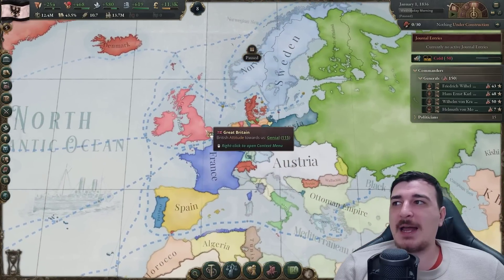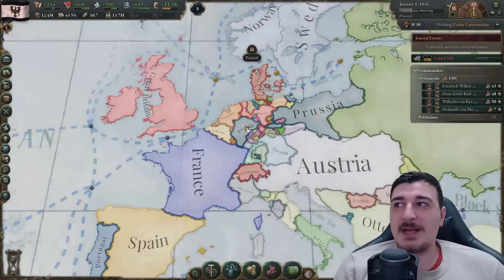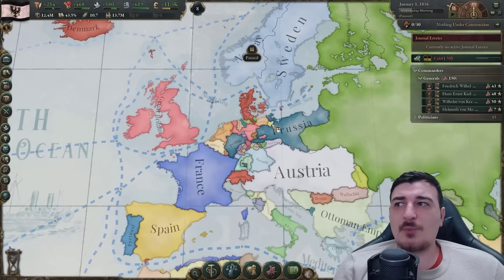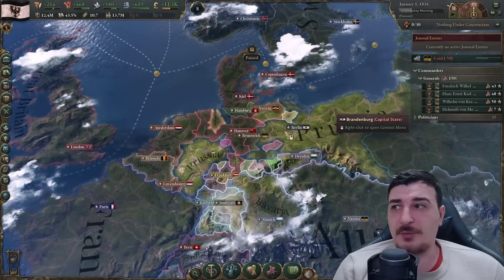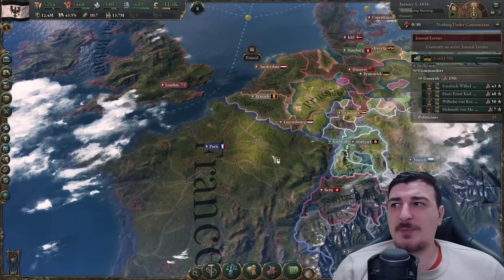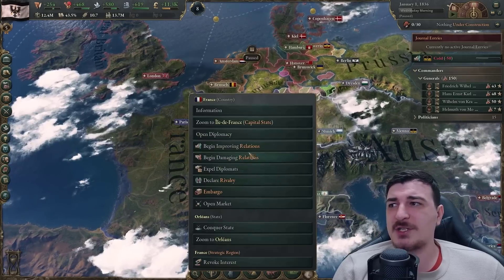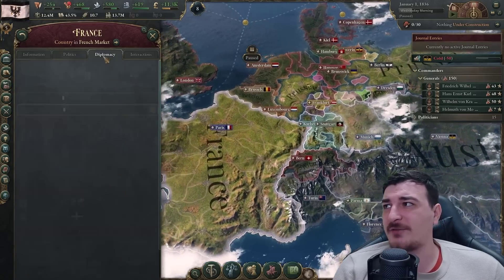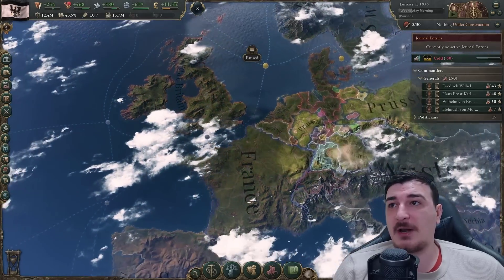Maybe Great Britain, or Italy when it forms, or even France as an ally - someone strong enough to back me up in the diplomatic play when I form Super Germany. France would be the best bet, but it's going to be a little tough. They actually did not rival me - they rivaled the British instead, which is going to make things a lot easier.